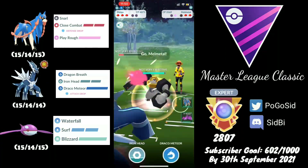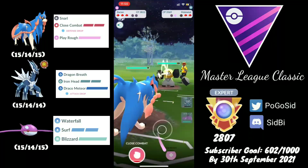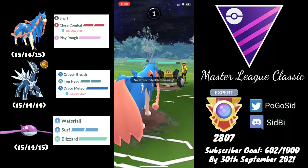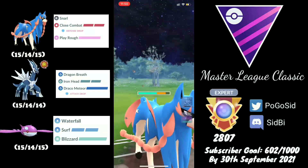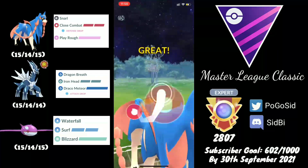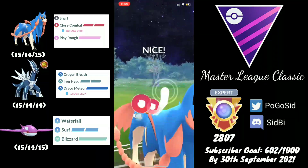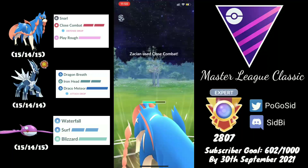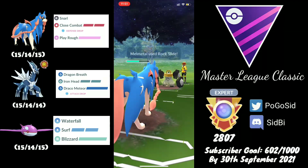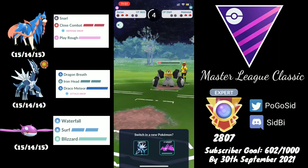In comes their Melmetal on the Dragon Breath, so I make a very aggressive swap to Zacian because I have a great counter to Melmetal in the back in the form of Kyogre. Even if they swap out they are most likely to have a dragon type in the back. They go for Rock Slide, and I farm up to two Close Combats. I go for Close Combat — the opponent decides to shield, so I immediately fire the second Close Combat because another Rock Slide could knock us out. Unfortunately Zacian is not able to KO Melmetal, which was quite disappointing.